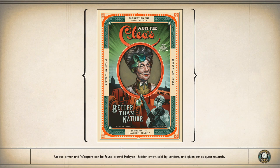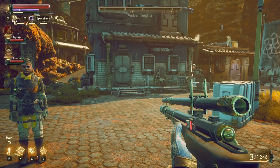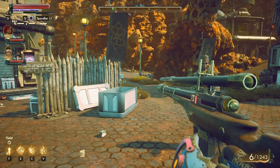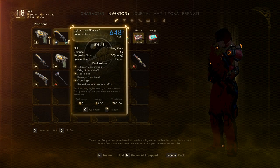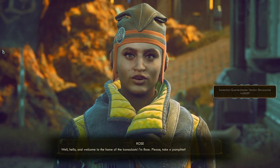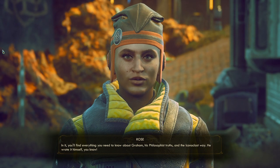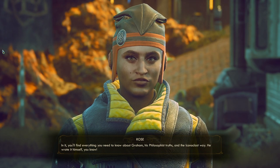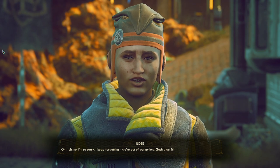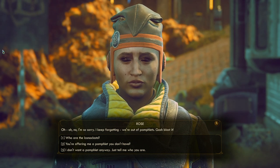We've got like a mini Edgewater here — this place is huge! Using my light assault rifle. A settler offers a pamphlet — they're out of them. 'Who are the Iconoclasts?' 'We're the only free people in Halcyon — no corporations, no shackles, no problems.'